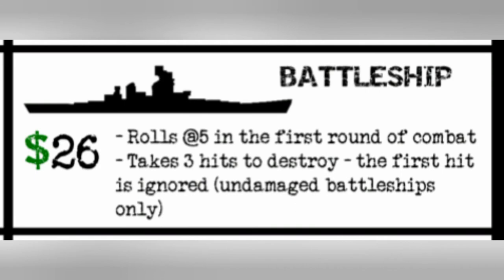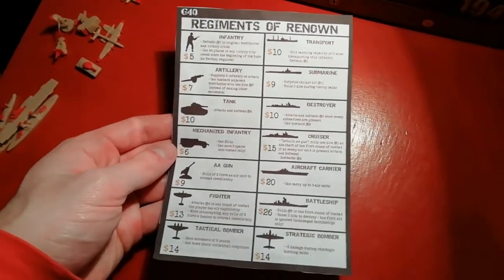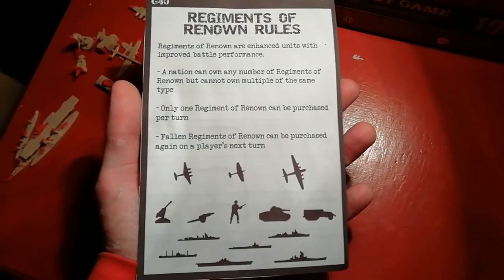In the description there is a link to where you can download PDFs of the rules laid out in a nice chart. There's a version for the Global 1940 games and a version for the non-G40 games. If you print these to A4, you'll have two player aid cards with all the info, costs, and abilities of the regiments. And if you print double-sided, you'll get the rules on the back.